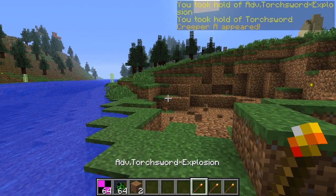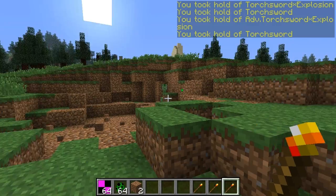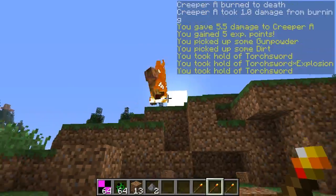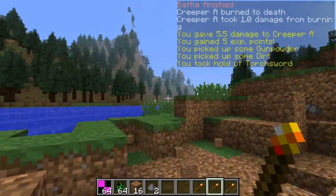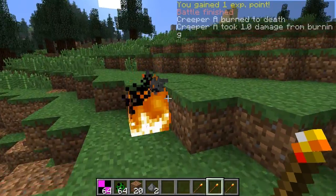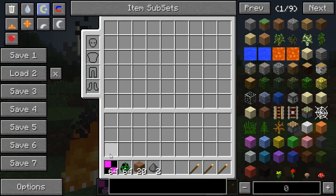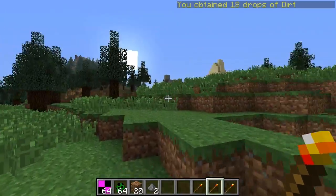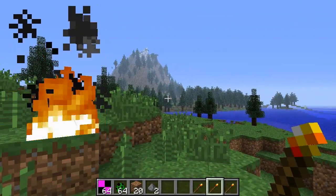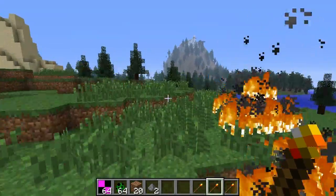It's a pretty simple mod, but there are three different versions: the advanced torch sword explosion, the torch sword, and the torch sword explosion. Right here you can see I just have my torch sword, and when I go up to the little creeper right here and hit him, he catches on fire. That's pretty much all that really happens with the torch sword. You can also fire it — if you have ammo in your inventory, and I'll be showing you guys how to craft all this stuff in a sec. There's no texture right now for the ammo, so that should be added in quite soon. And if you fire it — whoa, okay, fire is spreading! Watch out, the fire is taking over my world.